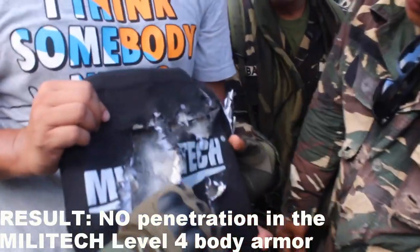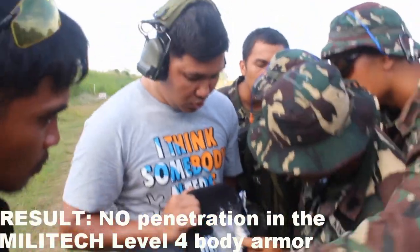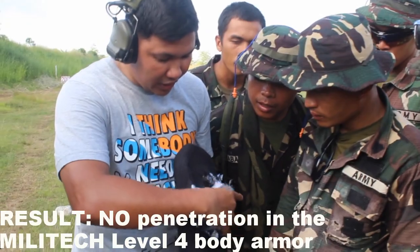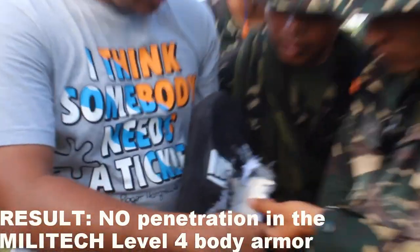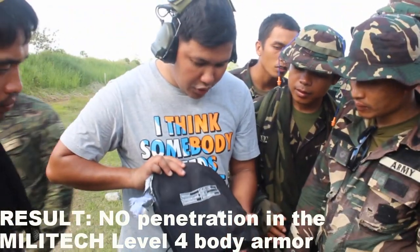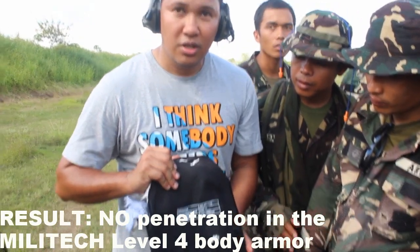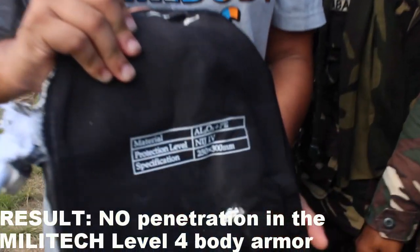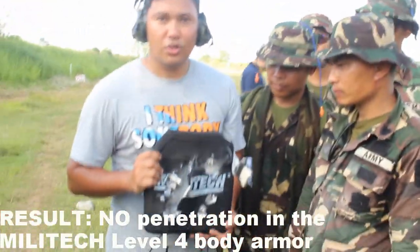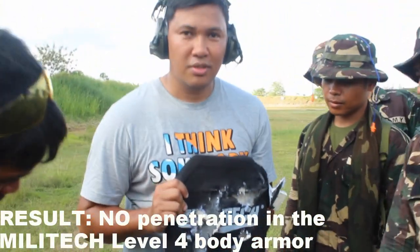So we fired 2 rounds of .308, 2 rounds of 7.62, and 2 green tip rounds. And since our level 4 is made of tiles, you can see it's tile construction. No penetration — only tiles came out, but basically no penetration. So guys, that's Militech level 4 ballistic plate. Pasado ulit — it passed again.